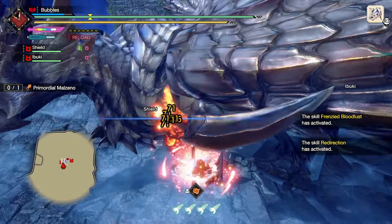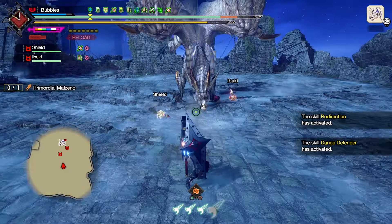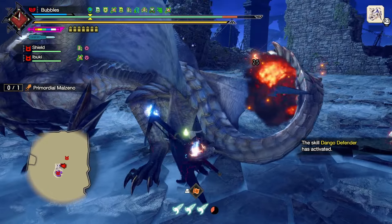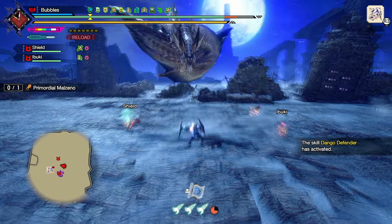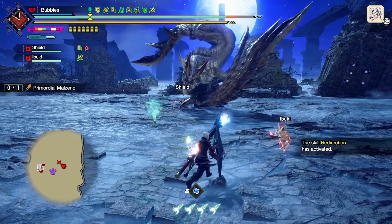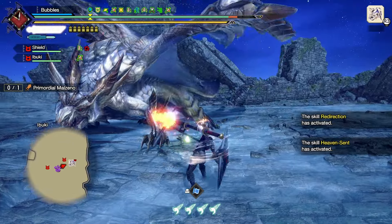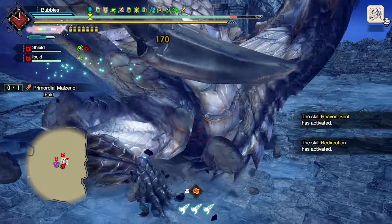Blast dash him. So we actually have a decent bit of openings if I can actually time anything - we have decent openings here with Gunlance. I just need to stop getting hit because that's the main problem; I'm just constantly getting hit. So we can't keep Heaven Sent or anything active. We'll make it work. Get that active if I can.